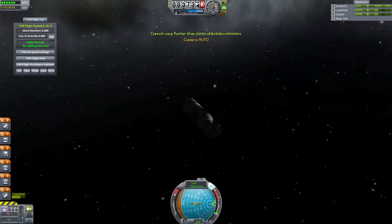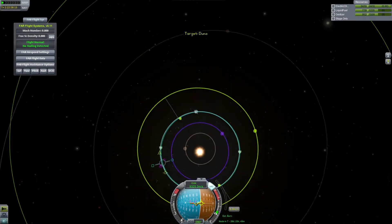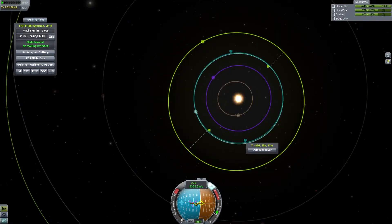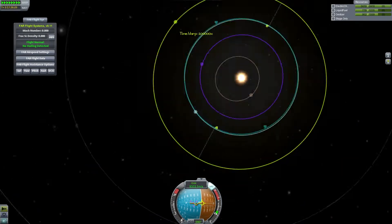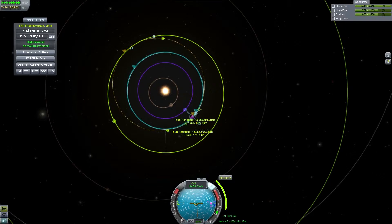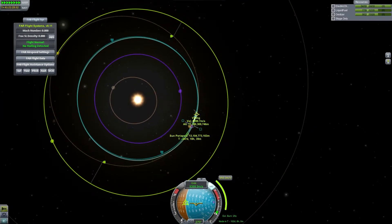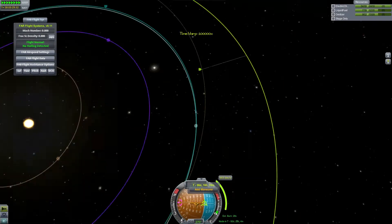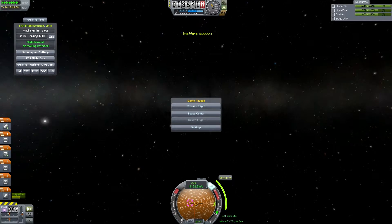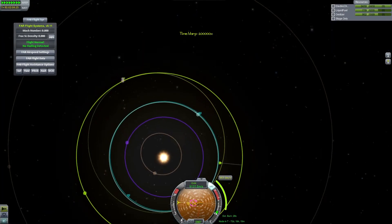Obviously Duna looks like Mars and that's obviously where we're going. So we get into a nice orbit. Didn't have to change our velocity much — usually that screws the maneuver nodes if your orbit's too elliptical, it's hard to plan. I never really sat down and figured out what a launch window for Duna is. I keep having to fast forward. I guess I could just watch this video and try to remember where I set up my burn. So we warp all the way around.